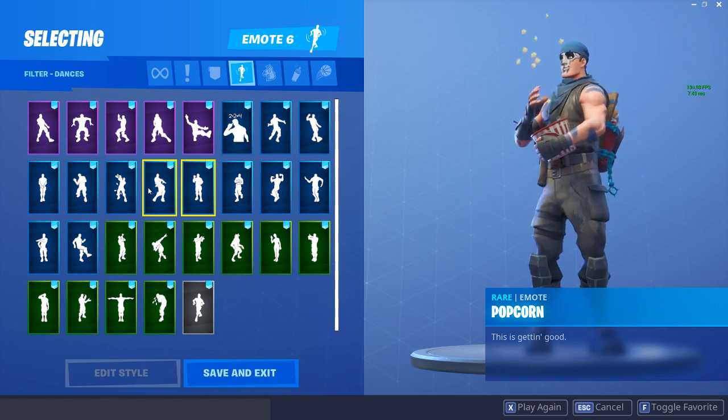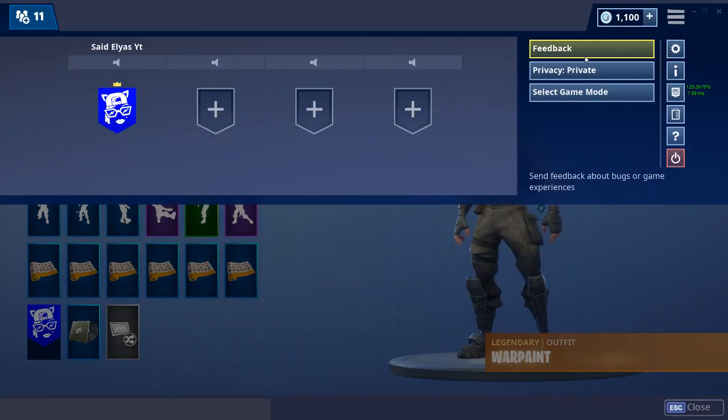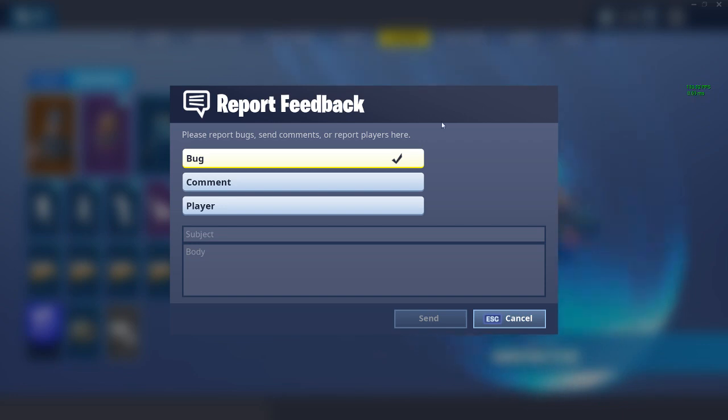I think what you can do is go to Epic Games feedback for Fortnite, click on a bug, click on Take the Elf emote, and then write something like 'Hi, I just completed my challenge for the Take the Elf emote in 14 Days of Fortnite.'